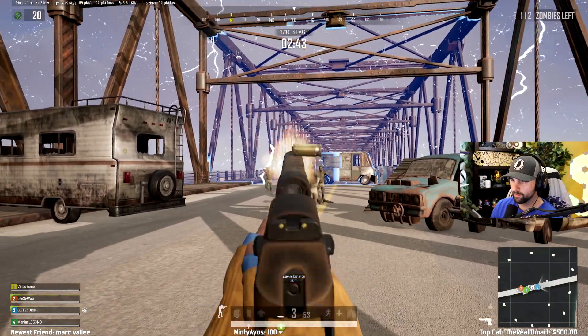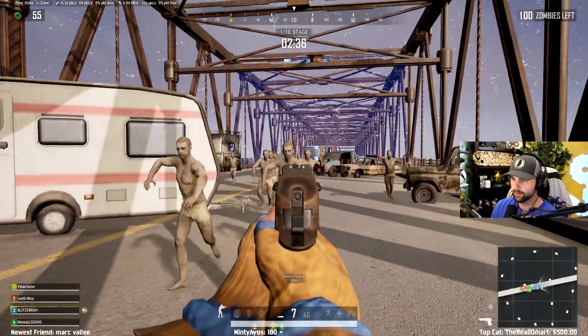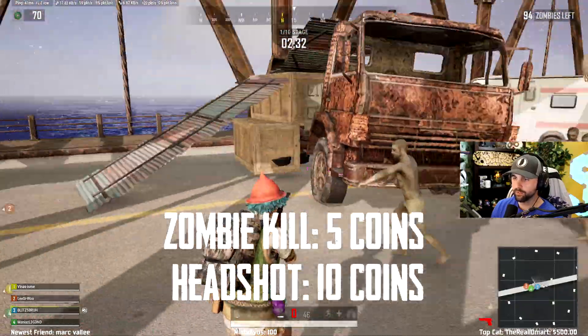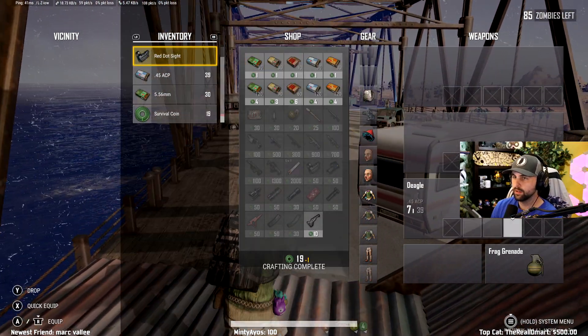At the beginning of each round, you are given a Deagle, 1 frag grenade, and a level 3 backpack. Killing a zombie gives you 5 survival coins, which you can use to purchase select items. Getting a headshot will double your points and earn you 10 coins. As a tip, it's super helpful to focus on getting headshots in the first two rounds to save up as many coins as possible.